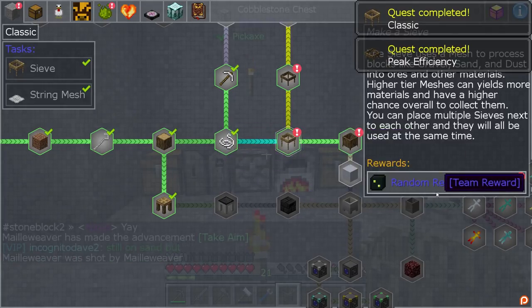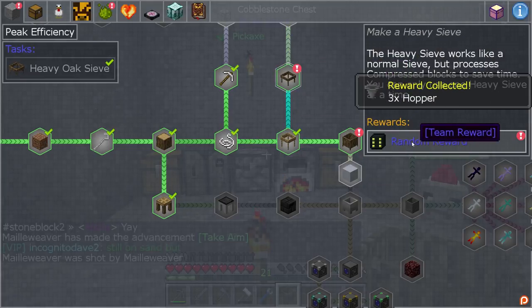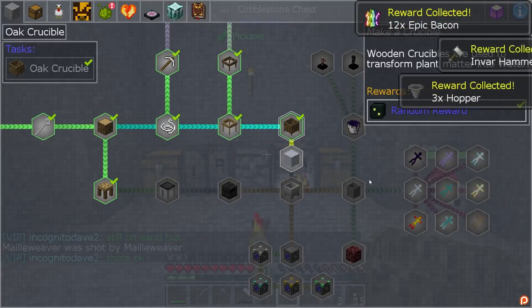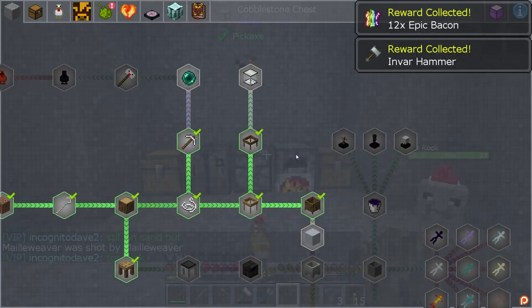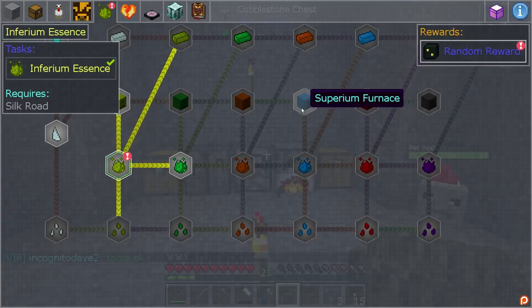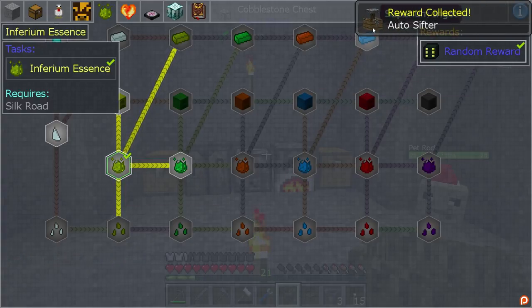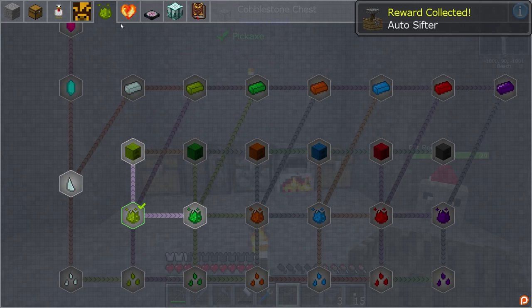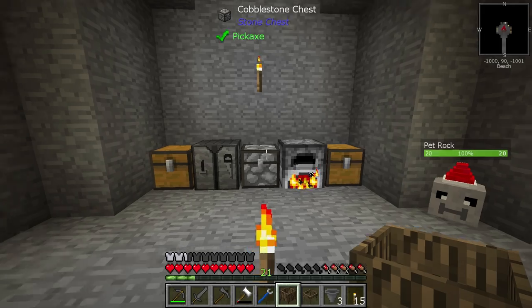Awesome - we got this quest done. We got three hoppers from that, some more food, an Invar hammer - I wanted that one earlier - and then from Mystical Agriculture we have inferium essence. We also got an auto sifter - I don't know if I'm going to be using it but it's definitely something we have now.